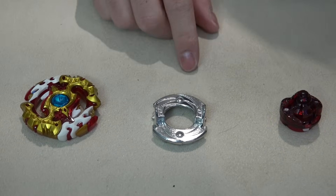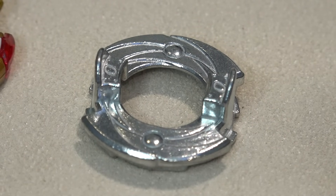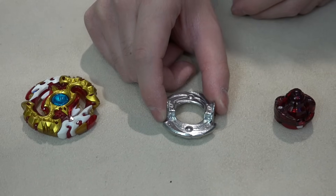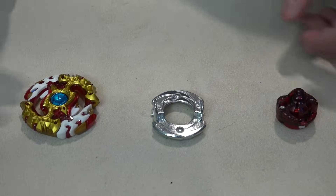Moving on to the next piece — we have our Zero disc. The design looks rather simple, but this disc actually weighs a lot. This is one of the heavier discs you can get, and you can add even more weight by adding a frame. Let's weigh it after and see how it compares to some other discs.